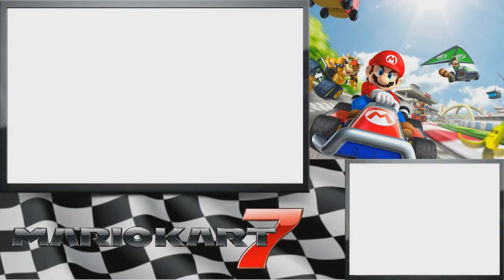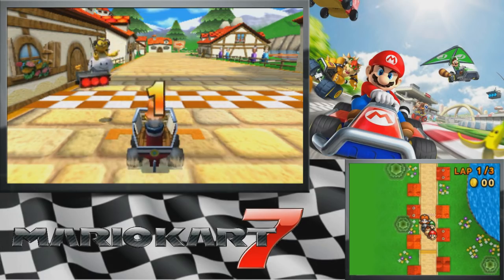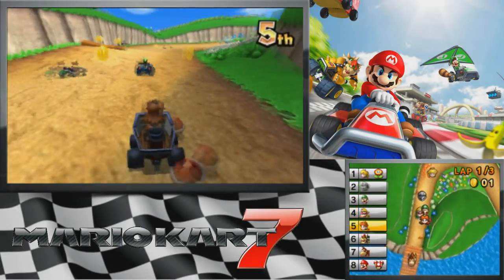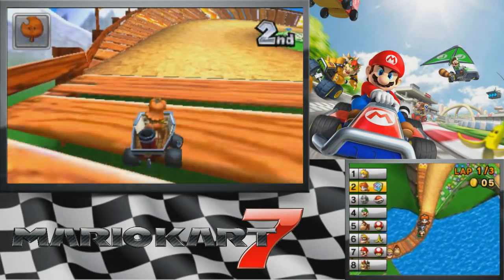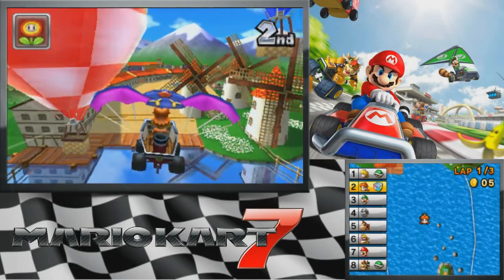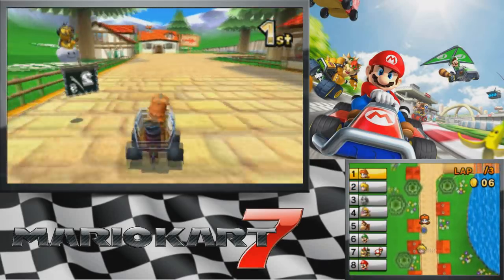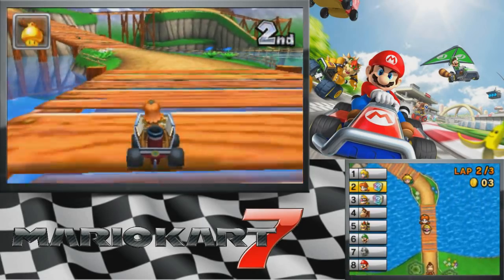I feel like Mario Kart 8 was the same way — once I found my perfect combination that worked for me, it's like, oh, it's cool I'm getting all these cart pieces, but I'm probably not going to use them all. I almost got the Lucky 7 right there — I actually haven't seen that yet. Not that I'm saying I've been doing this project extremely well to the point where I haven't needed the Lucky 7, but I've been in first for a majority of this Let's Play. So Lucky 7 is not an item you see in first place. Maybe if I do some online videos we'll see it, because I'll actually be playing against people who are actually good at this game — unlike me, who's only good against AI sometimes.